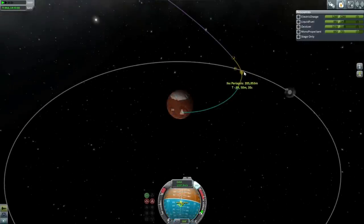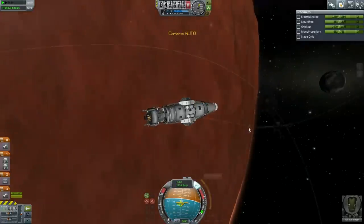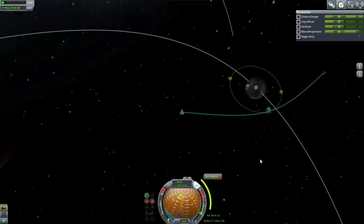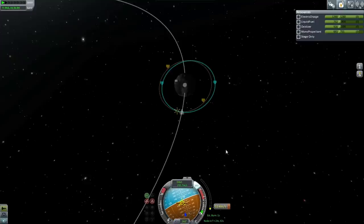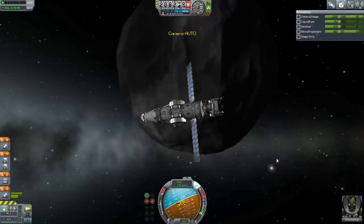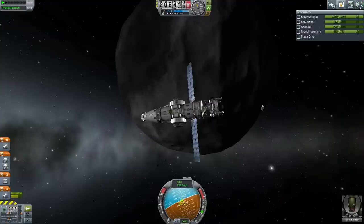Looks pretty stable — about 205 kilometers away from Ike. We're in Ike's influence. Getting into orbit will cost us about 200 meters per second. Let's keep it to about 200 kilometers. We're a little bit off but that is orbit — I'll keep it right there. Neutralize controls, turn SAS off. We've got a station around Ike.